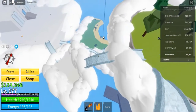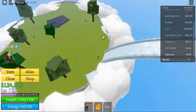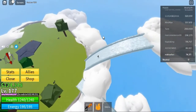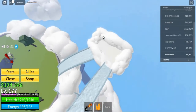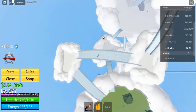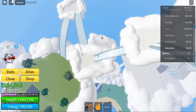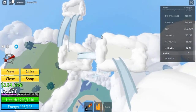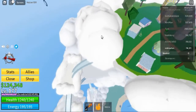Types of Devil Fruits and their uses: Paramecia, also called Natural, this sort of fruit frequently lacks passive ability. In Bloxfruits, it is the most frequent type of Devil Fruit. Logia, also called Elemental, this kind has a passive feature that allows them to avoid damage if the enemy's level is lower than theirs. If your opponent has Busohaki, this ability is bypassed and the adversary can attack you.